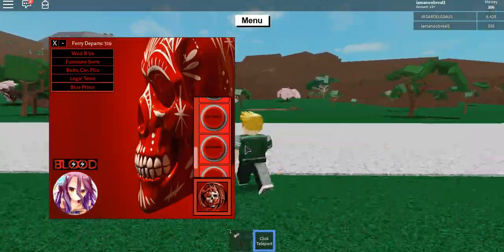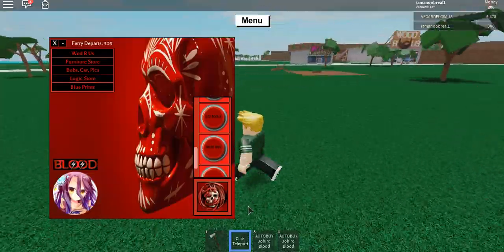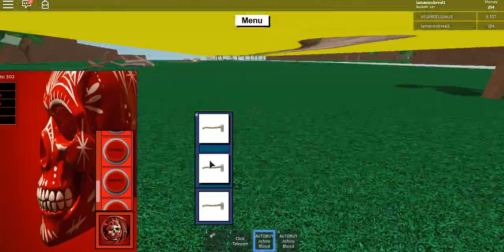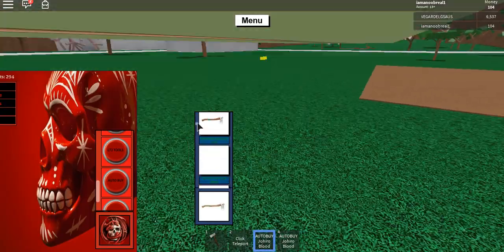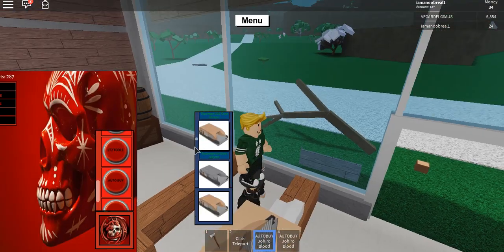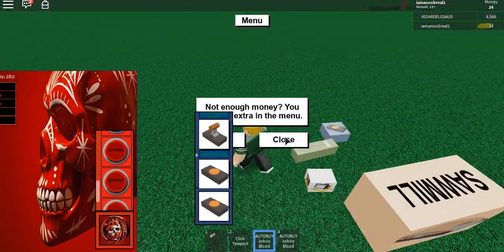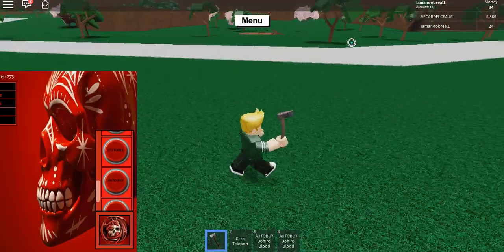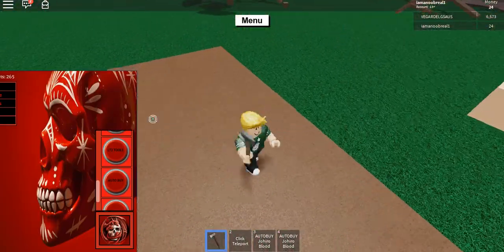There's also auto buy, which is a new feature. Let's test it out — boom! That's so neat guys, you can just buy anything you want and bring it out. You can even bring out a car. It's so cool that you can just buy anything really quickly. This might be the coolest thing on this GUI. I think it's on Venex as well.